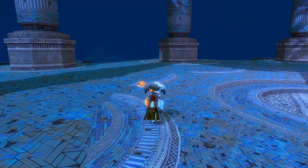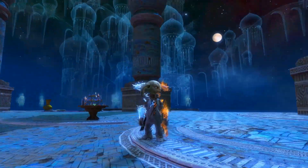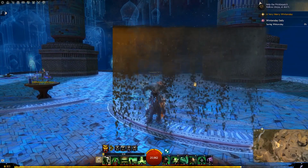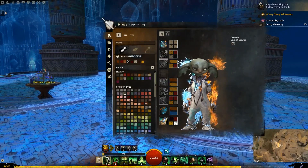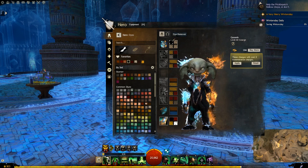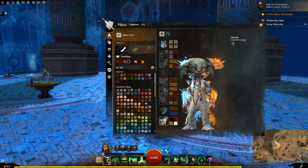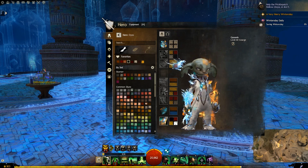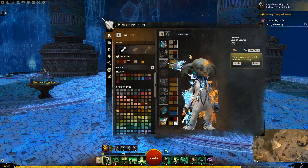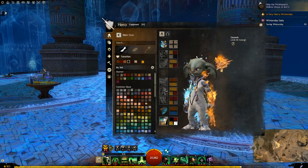I really like the fire — nice juxtaposition. Let's have a look at the dyes. Top left is the base garment, just the basic garment. Top right is the accessory — the seams and everything, and all the bits of metal. Bottom left is the ice and bottom right is the fire.